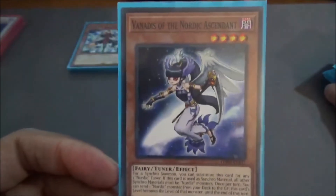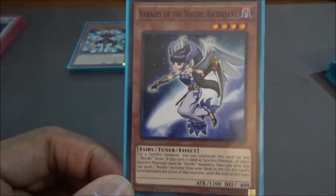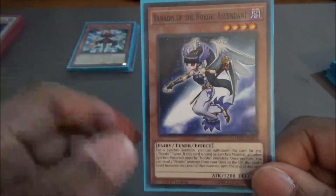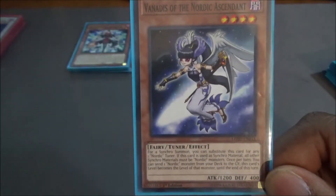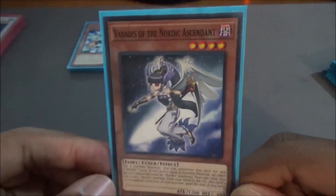You're going to be sending them a lot to the grave using the next card — Vanadis of the Nordic Ascendant, a 4-star fairy tuner, actually our first Nordic tuner. Vanadis basically allows you to pitch one Nordic card from your deck to the graveyard, and her level changes to that Nordic monster's level. You can only use this card as a synchro summon, but you can substitute it for any Nordic tuner, so you can basically summon any of the Aesir gods with Vanadis. She's a lot better than Valkyrie, and she's a common too, so a lot of these cards are cheaper than you'd think.